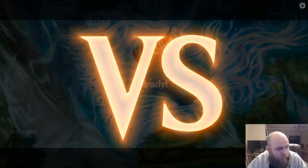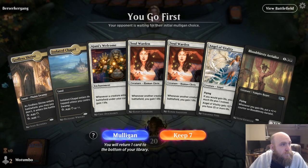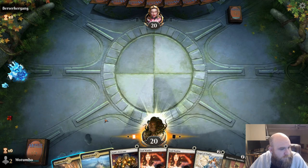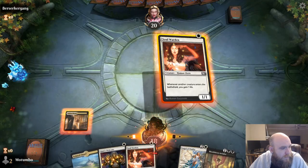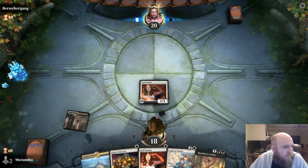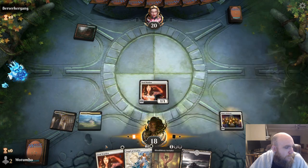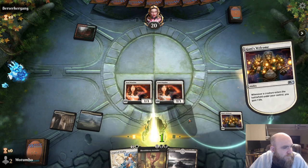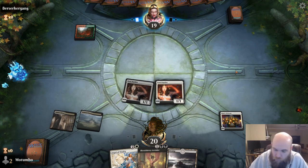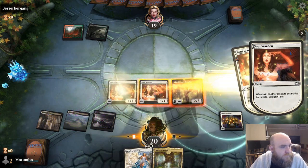So this crazy life gain deck, crazy combo deck against the Pacifist gang. We're going to keep this hand — seems like a pretty good hand in regards to life gaining. And maybe we play Ajani's Welcome there instead. We're going to have a lot of life really quickly and our guys are going to be really big, really quickly. Look at that — he's already a five-six.